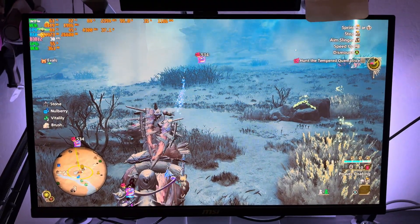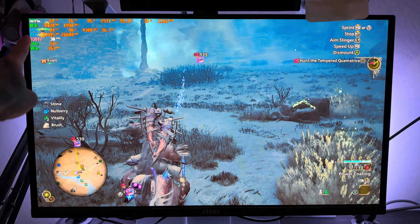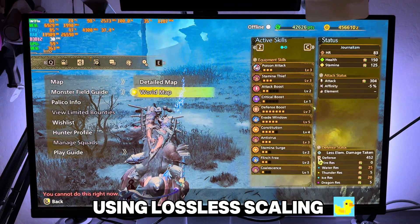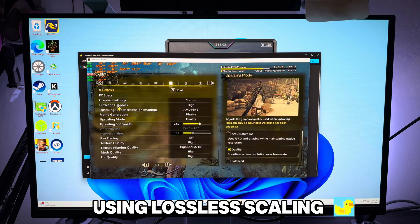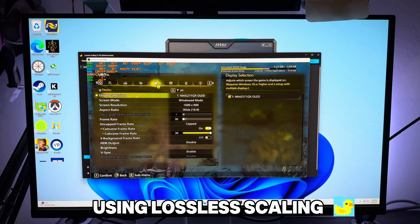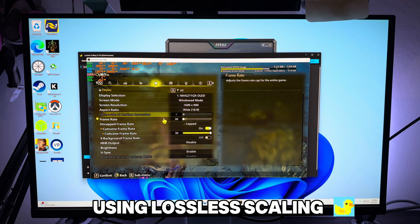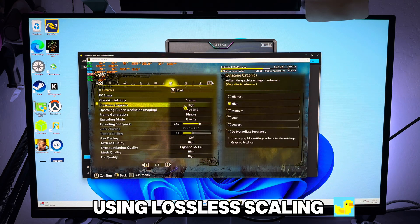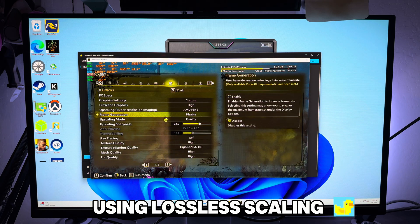We have MSI open, we've got a lock 30, but if you see up here it says 30 times 60 because we have frame generation on. Our settings are at 900p — this game is a beast and the Ryzen 5700U just cannot keep up. Frame cap is set at 30 for smoother gameplay, graphics on high, FSR quality, and high. Frame generation is not enabled in-game but we do have it on Lossless Scaling.